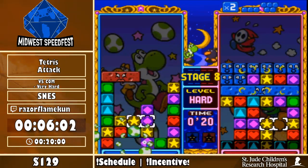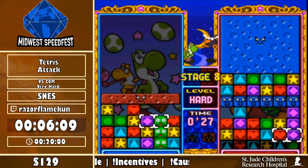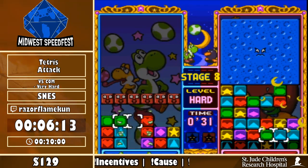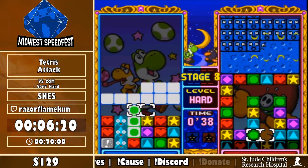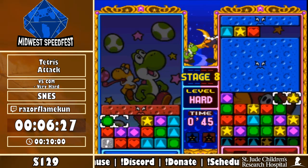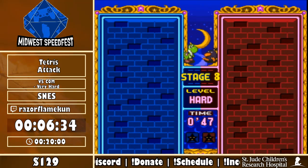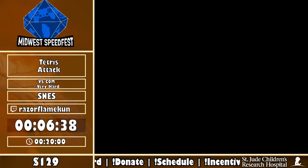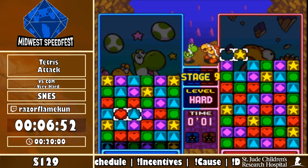That actually contributes to something called stop time. Stop time is an invisible timer in the game that counts down when your stack is at the top of the screen. Once it counts down all the way to zero, you game over and lose. However, the stop timer does not count down when the screen is shaking. That's why you want to limit your chains to smaller chains like four or five, and also send a bunch of combos with it.